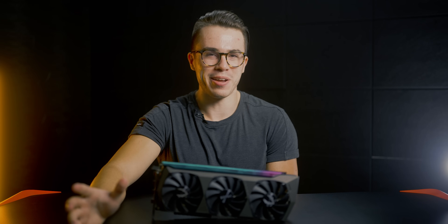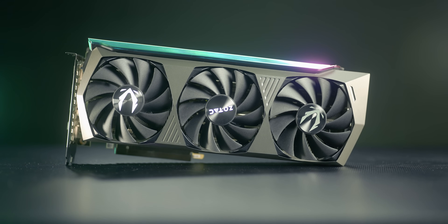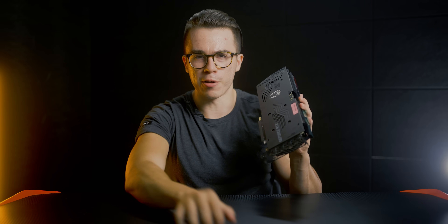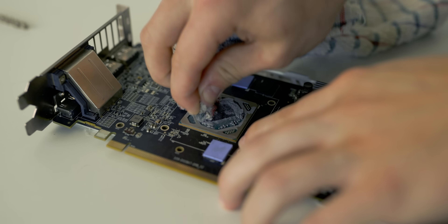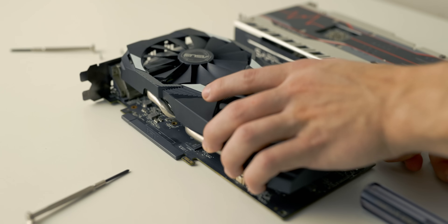I can't cover how to disassemble every graphics card in one video, so I recommend Googling how to repaste your specific card to find a tutorial. If you have a basic AIB card like the Zotac card I have here, it's fairly straightforward — there'll be screws on the back to remove. Once you take off the cooler, use isopropyl alcohol to clean off the old thermal paste from both the cooler and the chip, apply a small dot of new thermal paste on the chip, place the cooler back on, and screw everything back into place.